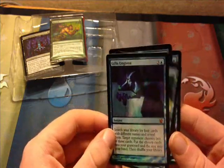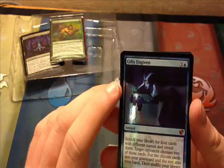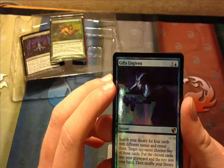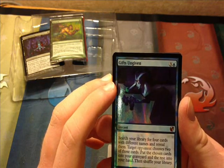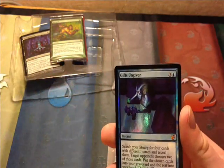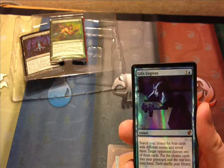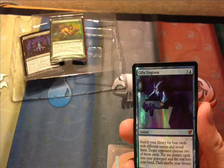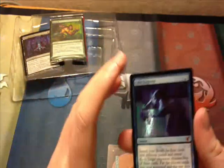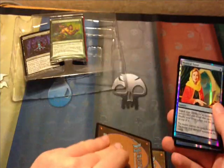We got blue — Gifts Ungiven. Three colorless, one blue. It's an instant. Search your library for four cards with different names and reveal them. Target opponent chooses two of those cards. Put the chosen cards into your graveyard and the rest into your hand. That's kind of interesting. Gifts Ungiven was restricted in Vintage in 2007 and printed in Champions of Kamigawa. It's just restricted in Vintage, so you can use it in other applicable tournaments.